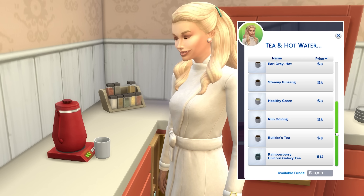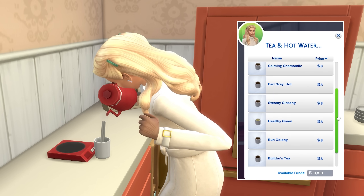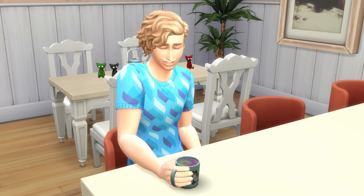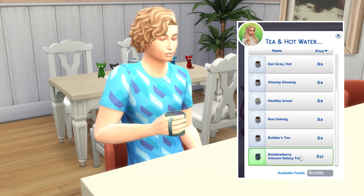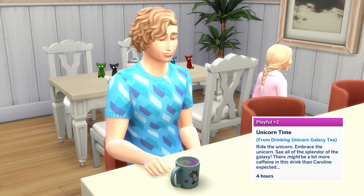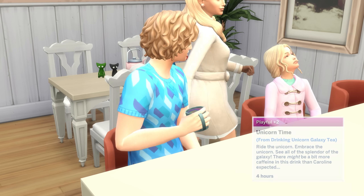This includes all the teas that the tea brewer can make, but also adds on additional teas, being Builder's Tea, which drinking grants a strong positive moodlet, and Rainbow Unicorn Galaxy Tea, and drinking this very colourful and sparkly tea will give your sims a playful plus 2 moodlet for 4 hours. It also sparkles, and I do like sparkles.